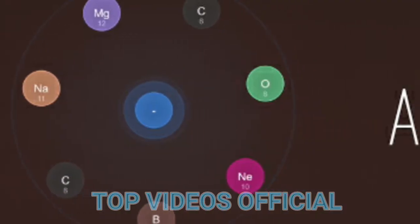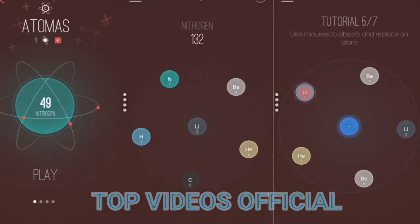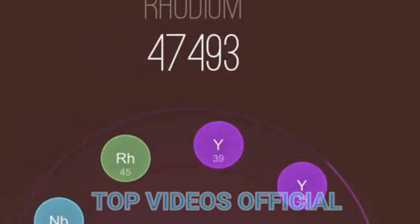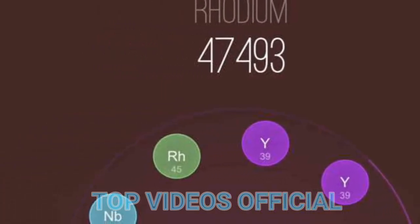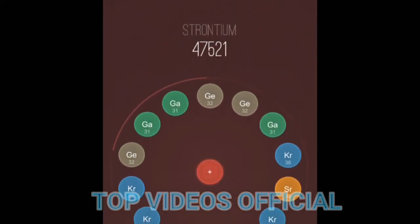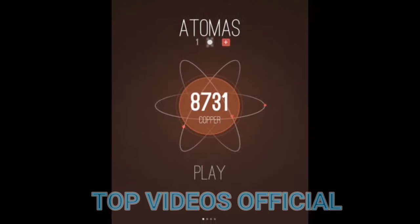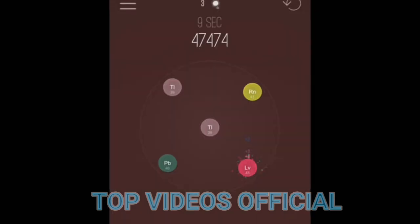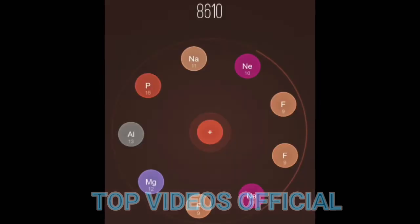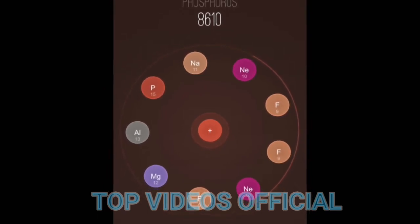Number 4: Atomus. Give hydrogen the Midas touch with this captivating little puzzler. Simplicity is often best when it comes to puzzle games, and Atomus works on this very simple foundation. You start with some measly hydrogen and use plus and minus atoms to turn it into helium, then lithium and so on, until you end up with some of those good old precious metals like silver and gold. It's easy enough to start out with, but it will soon have you googling the periodic table in a bid to learn where best to place your atoms to trigger the most satisfying chain reactions.